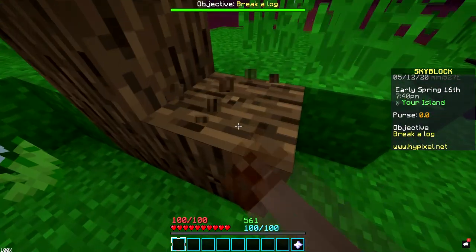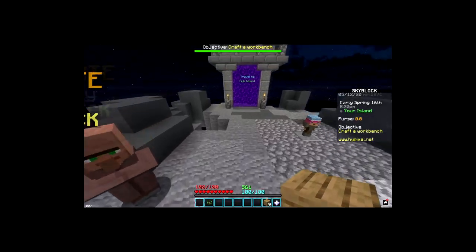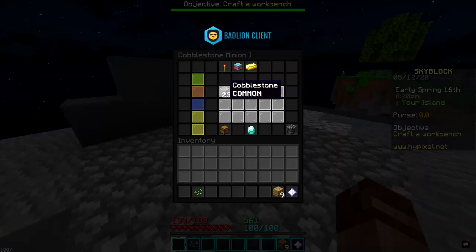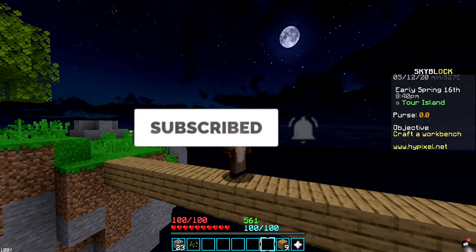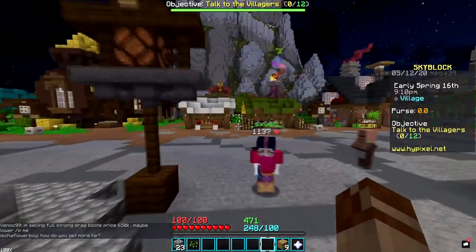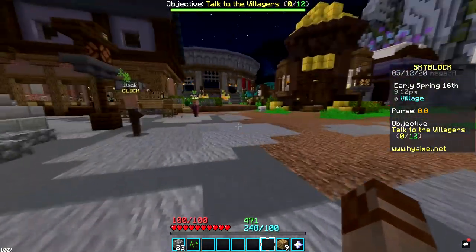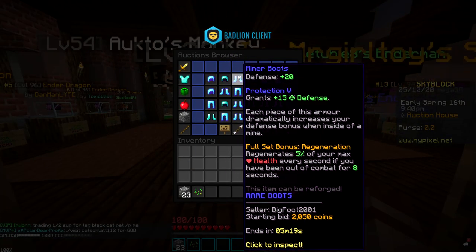The first thing you do on a Skyblock profile, you speed bridge — it's just how it works. I'll grab the cobblestone that's genned up already. Also, if you're not subscribed and you do want to subscribe, that would greatly help with the channel.